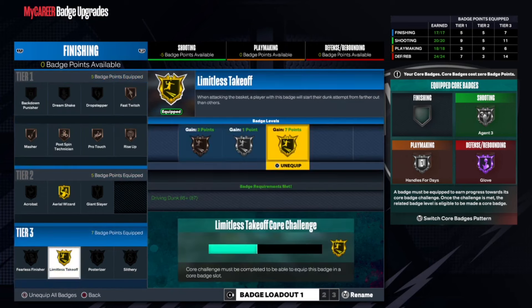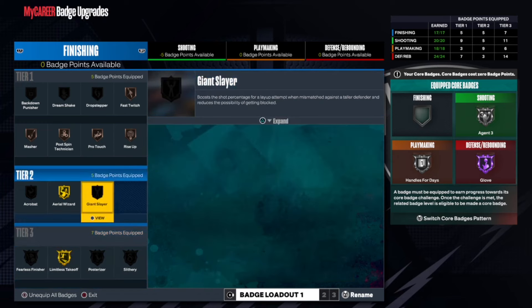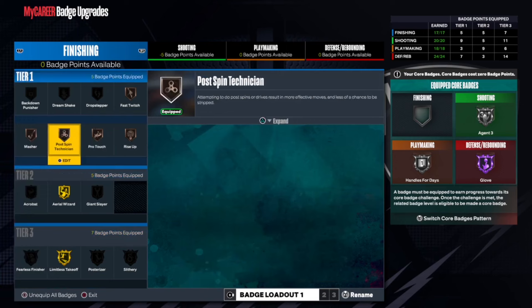For the badges, I don't have finishing cord yet, but eventually I'mma core limitless and put on slithery or a posterizer — I can't decide which one yet. Fearless I don't use like that. Acrobat I should put on, but it really don't matter.